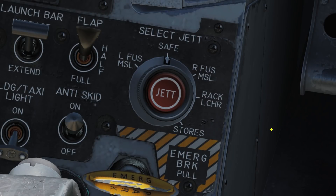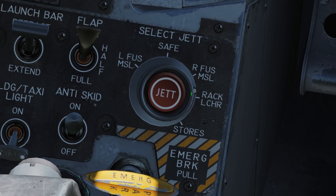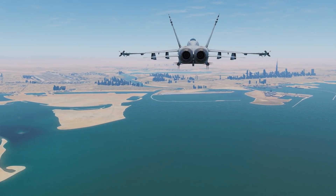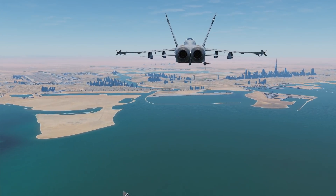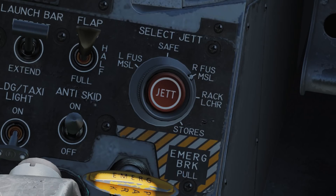In addition to that, we have the ejection mode, as chosen by rotating the selective jettison button. When you push the red jettison button, it'll jettison the selected stores in the selected method. The safe position will disable the jettison system. On the left we have the left fuselage missile, and on the right the right fuselage missile. When selected, these allow you to drop the AIM-120 or AIM-7 missiles mounted on the sides of your fuselage by pushing the centre jettison button.